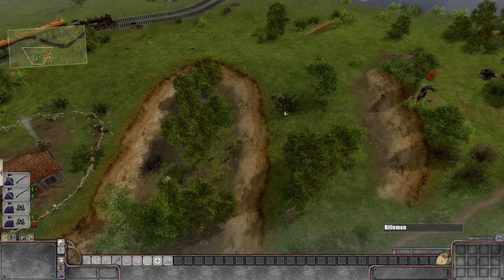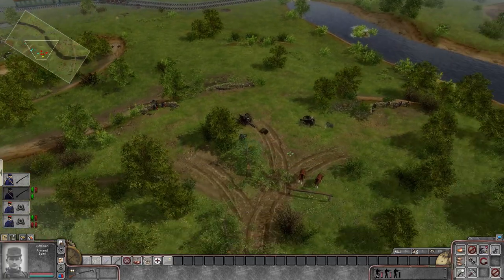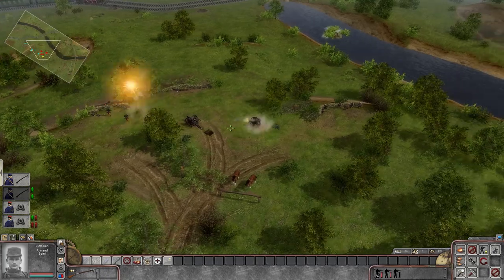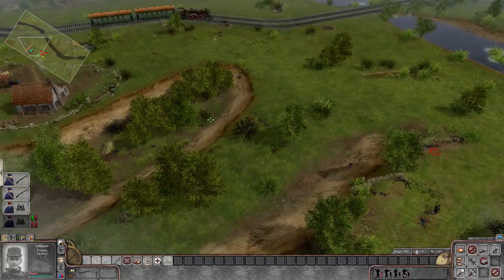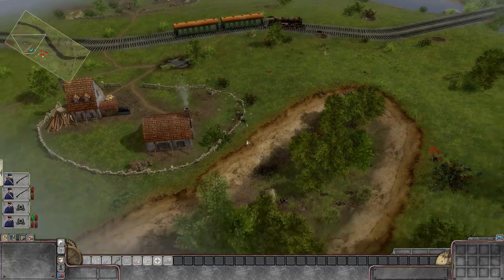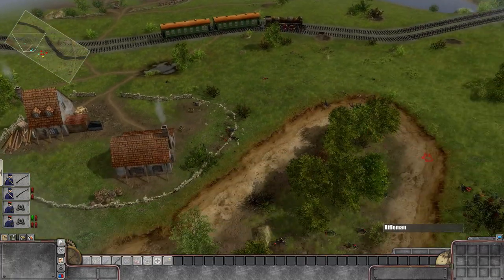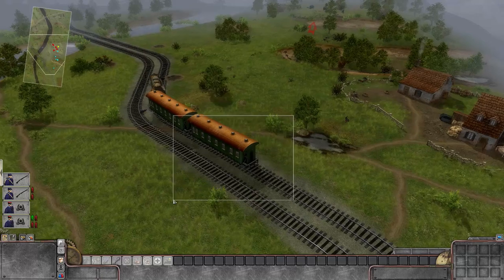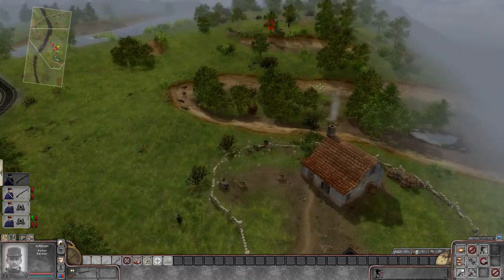I had no idea that artillery was that crazily effective. Look at that — an artillery hit over here killed guys all the way over there. Usually in regular Men of War it has to be right in the center, otherwise nothing happens. It looks like that MG is down, but that gun was able to fire on us while we were on the move. We only have a few troops left with no forward observer.